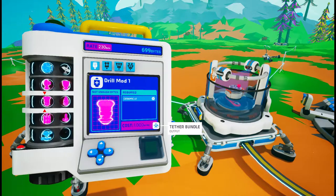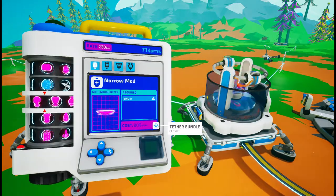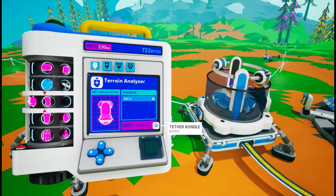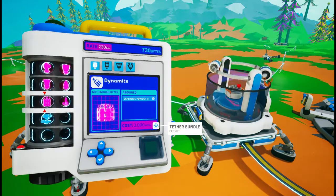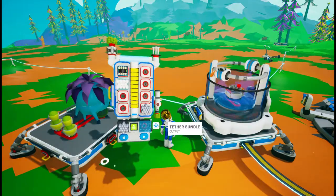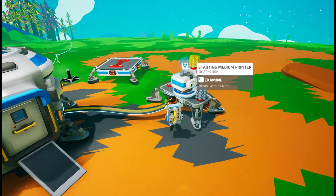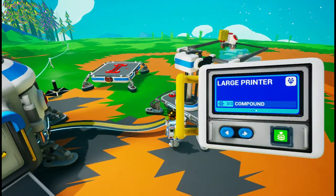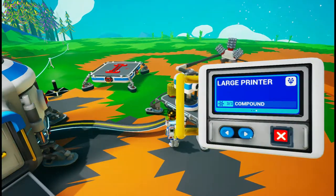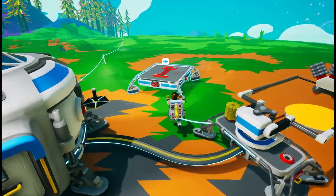Extenders, this is vehicles — would be nice to get some of those, but I think we need to build the vehicle thing. Small printer, we have that unlocked. So let's go ahead and build a large printer, then we can put that on here.